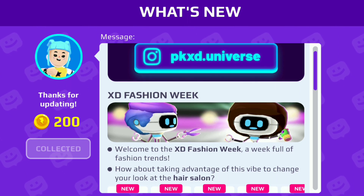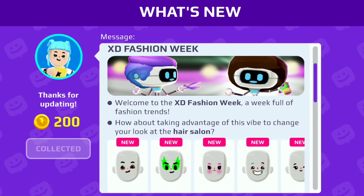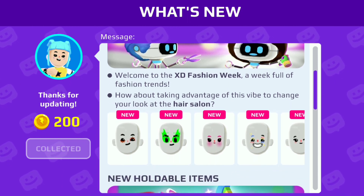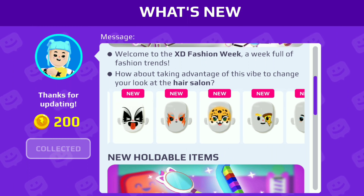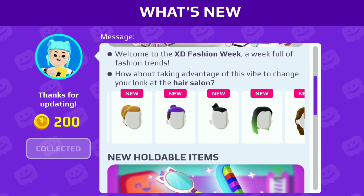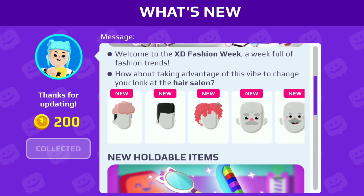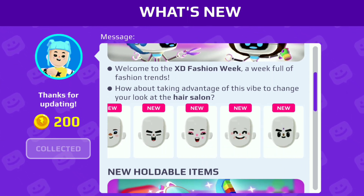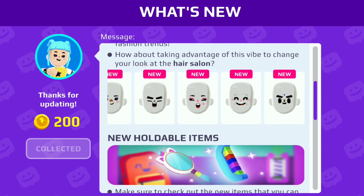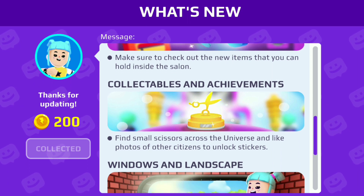Let's read what's new in XD Fashion Week. The major update is in the hair salon — we can get a lot of face paint and new hairstyles. Here you can see all the new hair that came in this update, and also the face paints, which are so awesome. We also get new holdable items from a new robot in the hair salon.